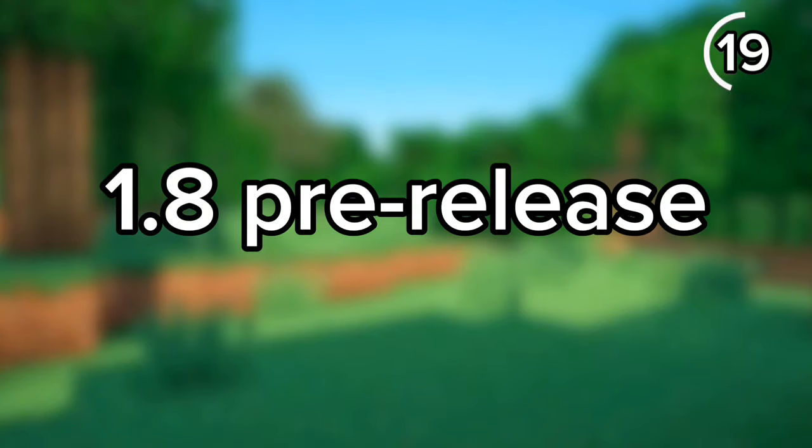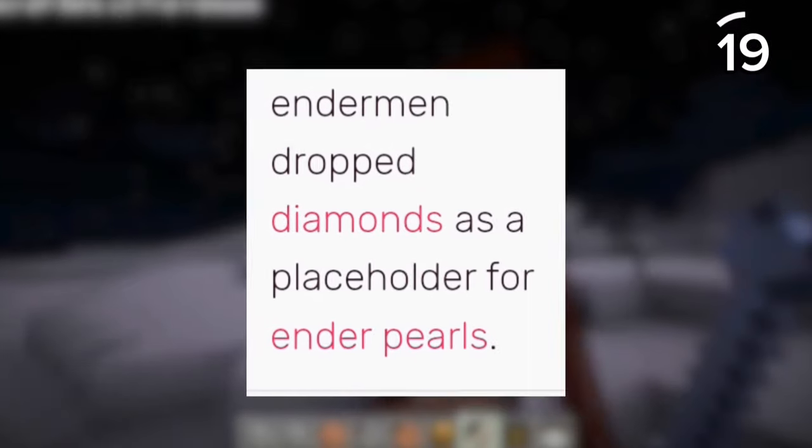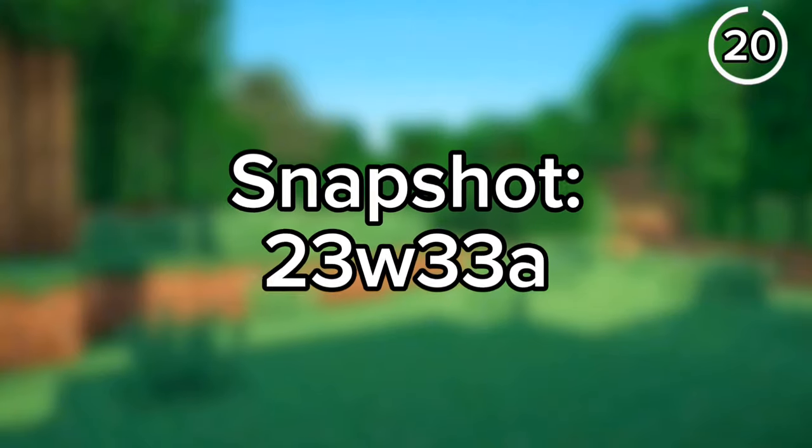Endermen never used to have purple eyes. When they were added in the 1.8 pre-release, they actually had green eyes and dropped diamonds as a placeholder.